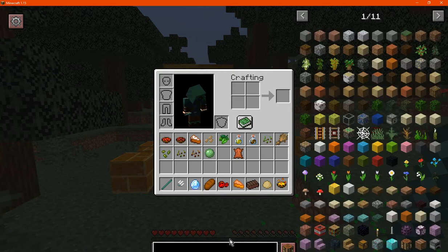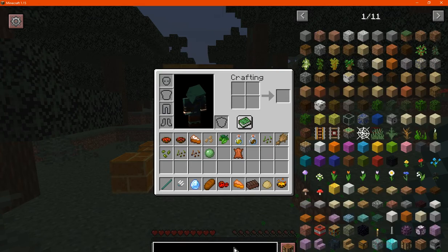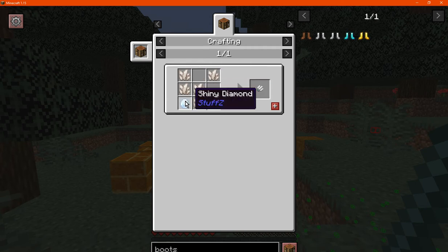So let me just go through the following here, you can see a ton of different options. We'll start off with the trident stick, which is just prismarine shards around a stick. From there, if you have a trident head - which is nether quartz - and a shiny diamond, which is just four diamonds, you can then make a trident.